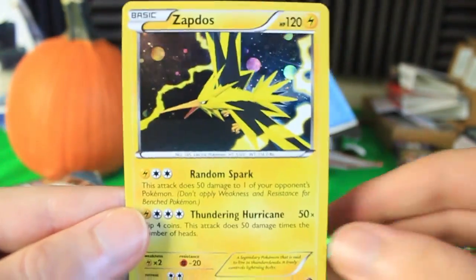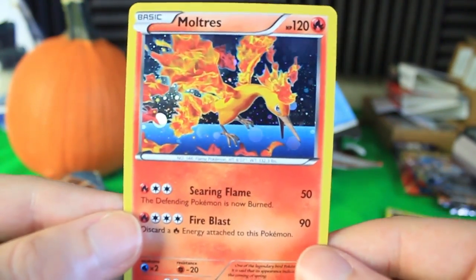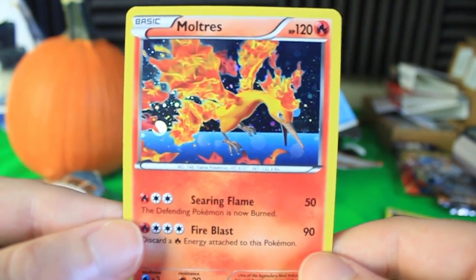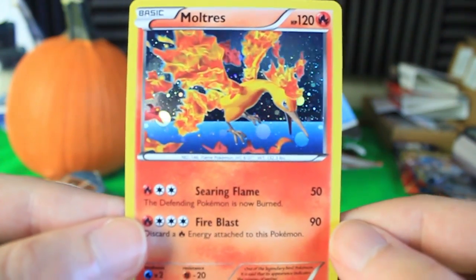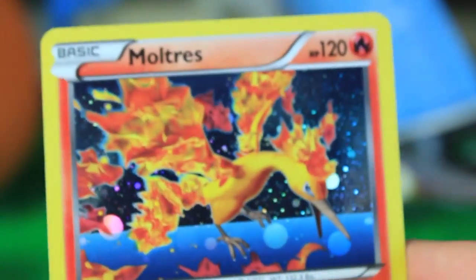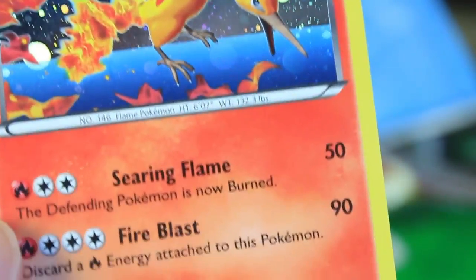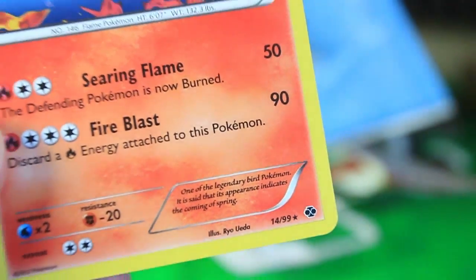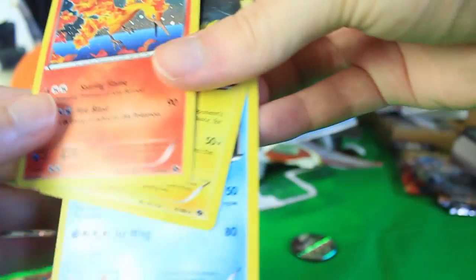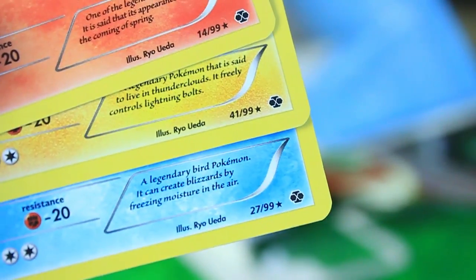Thundering Hurricane sounds awesome — and it's funny because lately I've been playing Marvel vs. Capcom Infinite, and I play Thor and Chun-Li, and Thundering Hurricane sounds like a move Thor would have. Right here we've also got Moltres, another really cool looking card. It doesn't have the same sky color separation — it's all kind of a red and blue thing — but still really cool. We got Searing Flame and Fire Blast. It looks like all three of these cards were done by the same illustrator, Rio Ueda — not a big surprise considering how similar they look.